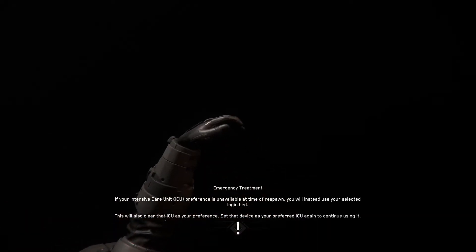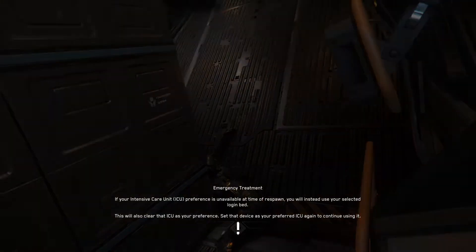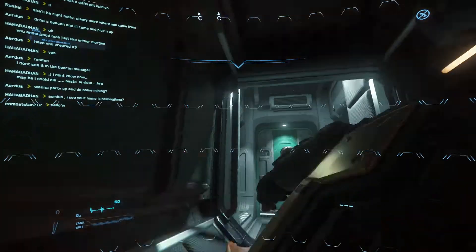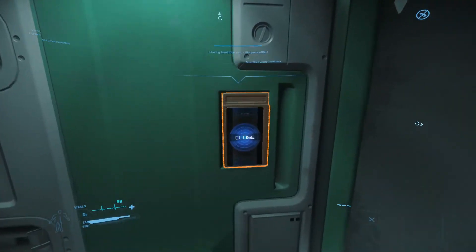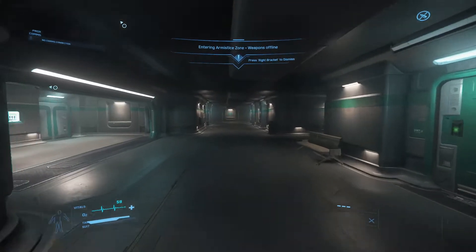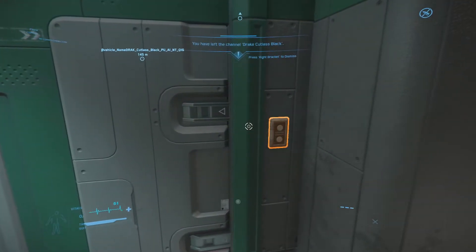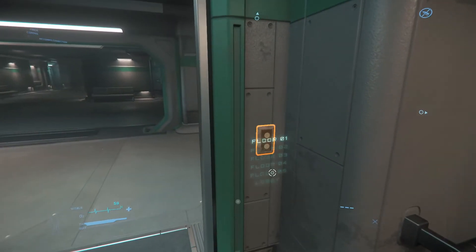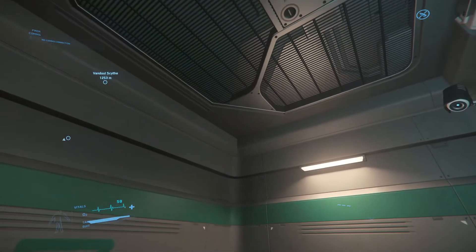Now everyone can relive the epic event from the opening keynote to the first-ever Jump to Pyro. The day after CitizenCon, the Intergalactic Aerospace Exposition opened its doors at Area 18 on ArcCorp. Each day, one or more of Star Citizen's vehicle manufacturers made their ships available for everyone to fly for free. The team was delighted to welcome many new citizens and added several new guides to the welcome hub to help new players explore.